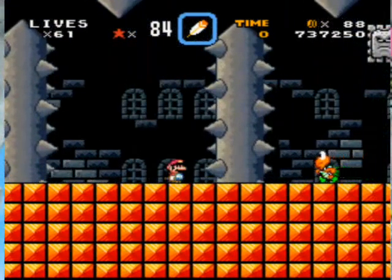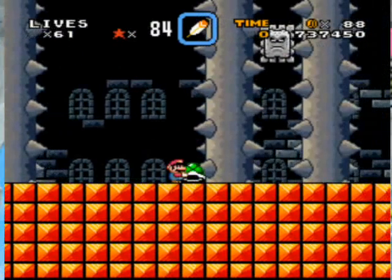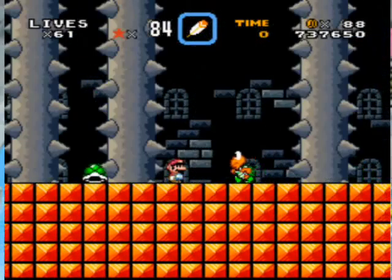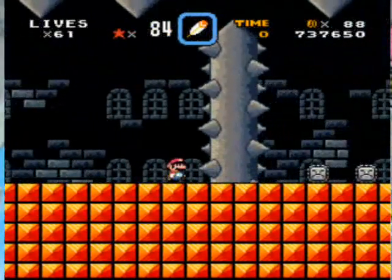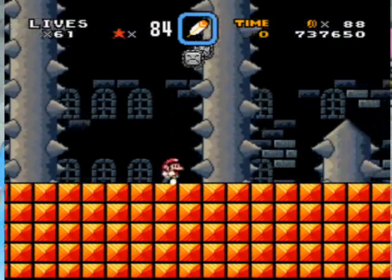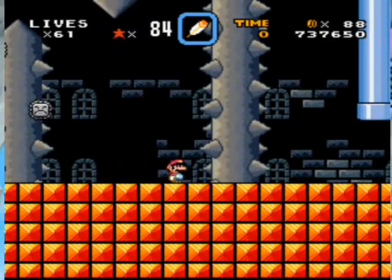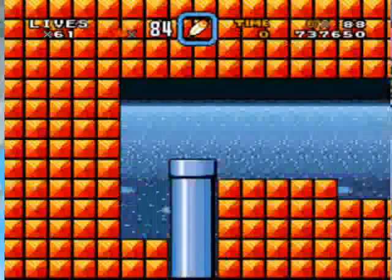Where did Thwomp go? Where the heck did he go? Okay, so maybe I can hit this Thwimp with that — there we go. Thwomp actually looks like a cookie. Oh, there's those mini cookies, Mr. Thwimp. Bye-bye — and let's go into the pipe.